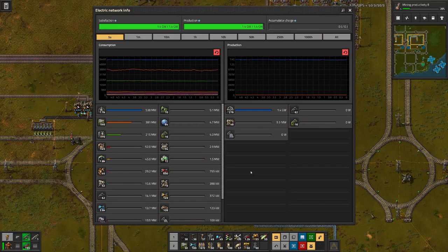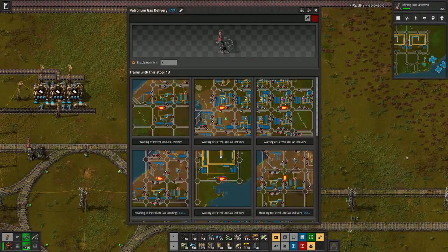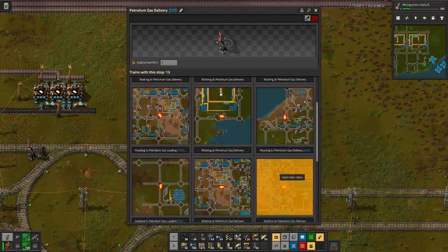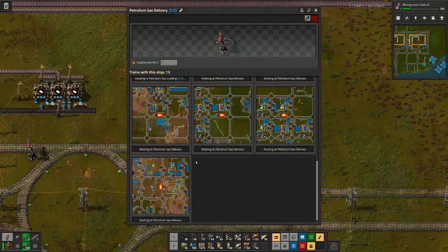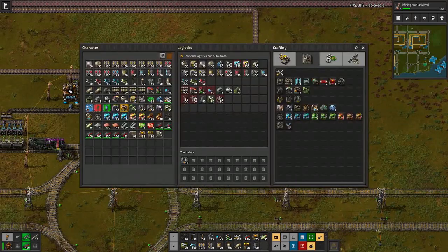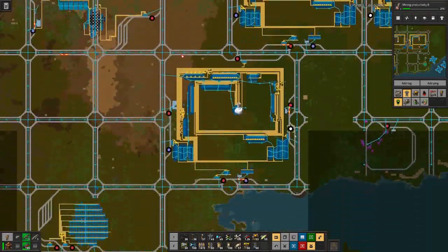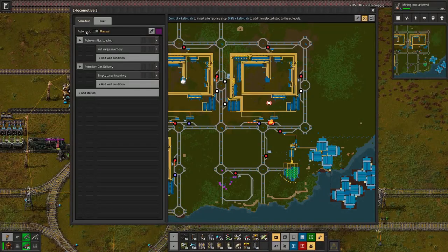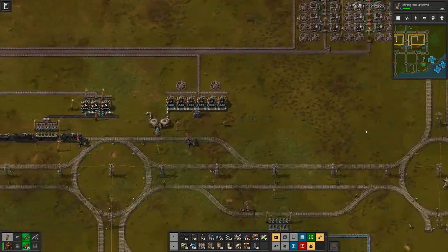And on a side note, we are a tiny bit short on power, so probably it's time for another reactor. Looking at this here, I see that most trains are standing at the delivery station, so maybe we could add another train for petroleum. I will copy this one and it has a station for loading, so that's good.